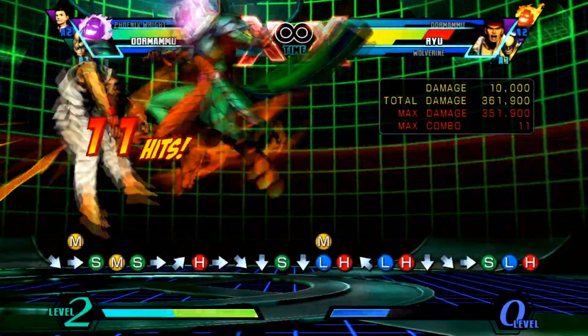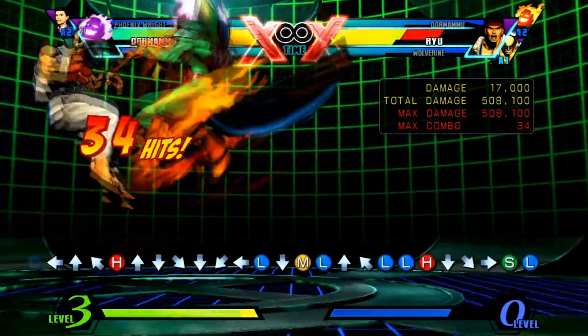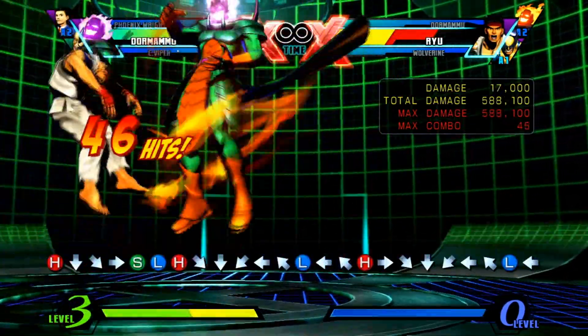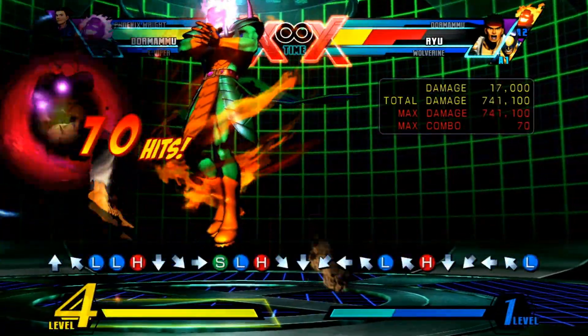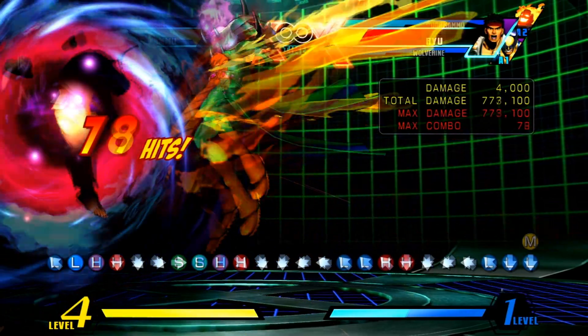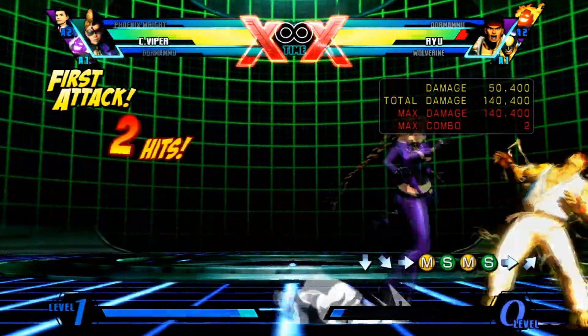One issue that I found with this infinite already is that if you're doing your dark holes too closely together — as in you're doing the combo too quickly — it might get too high off the ground. As you can see here, the infinite would connect if I had slowed it down a bit, but because I was doing it too quickly, he did not fall into the light, so it will not connect.